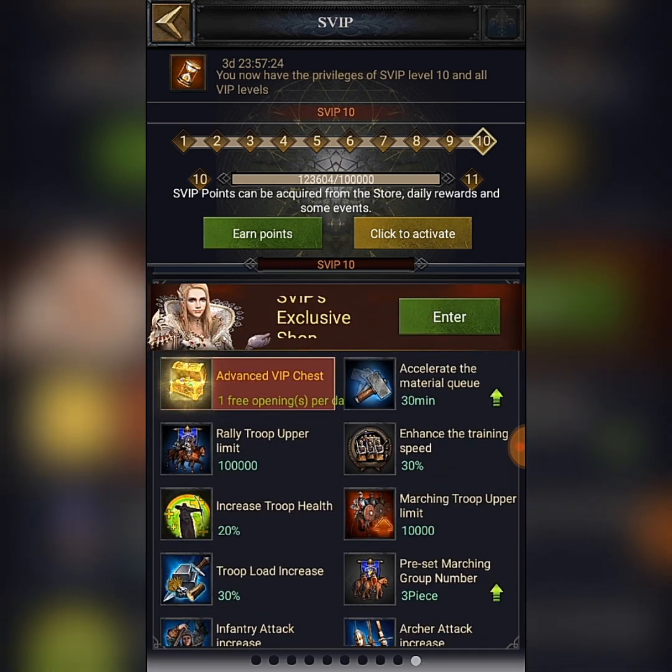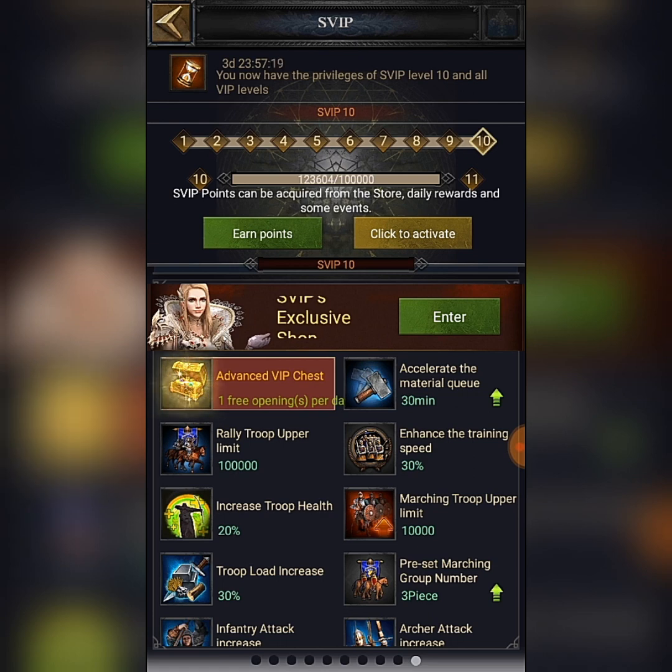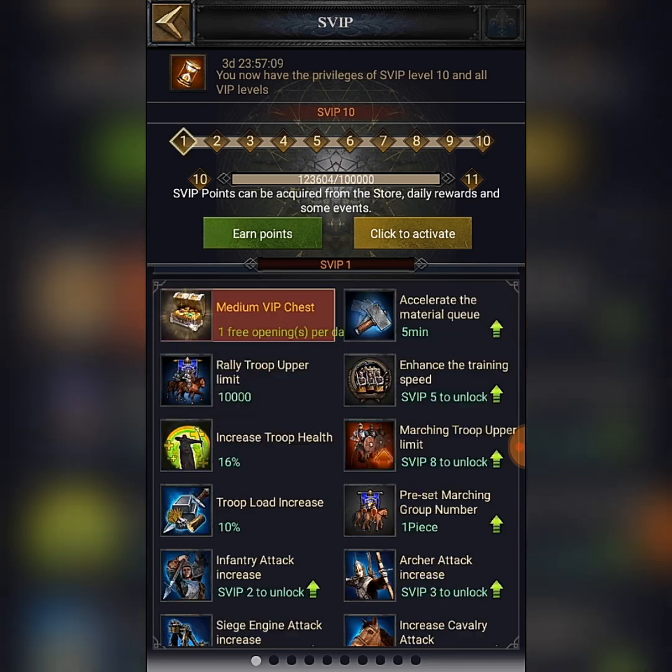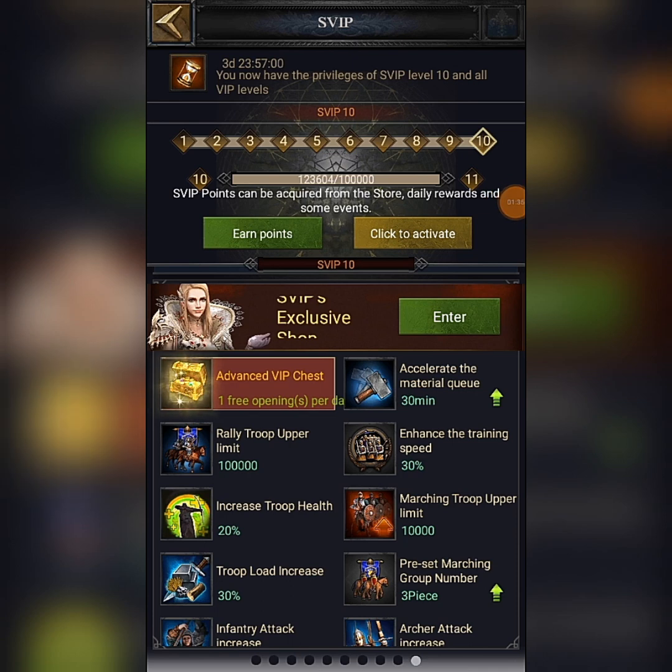Super VIP players have extra buffs, extra bonuses, and extra abilities that normal VIPs don't have. When you reach Super VIP, there are also 10 levels — you can see level 1, 2, 3, all the way to 10. At every level of Super VIP, different buffs are given to you. The higher your level, the more buffs you receive.